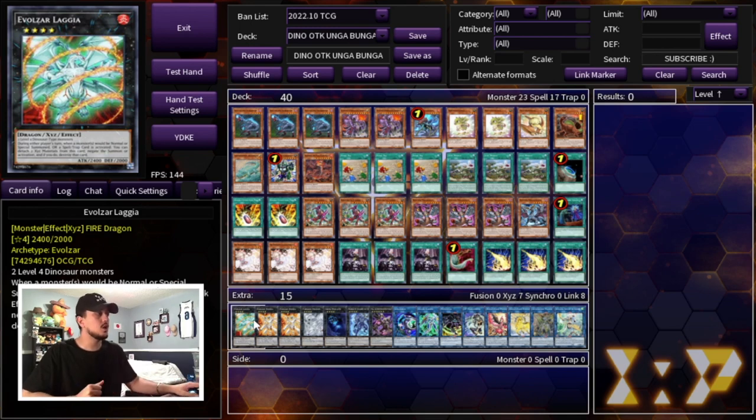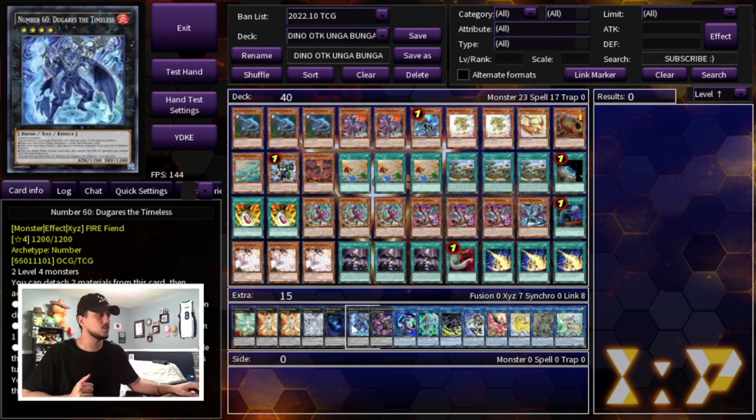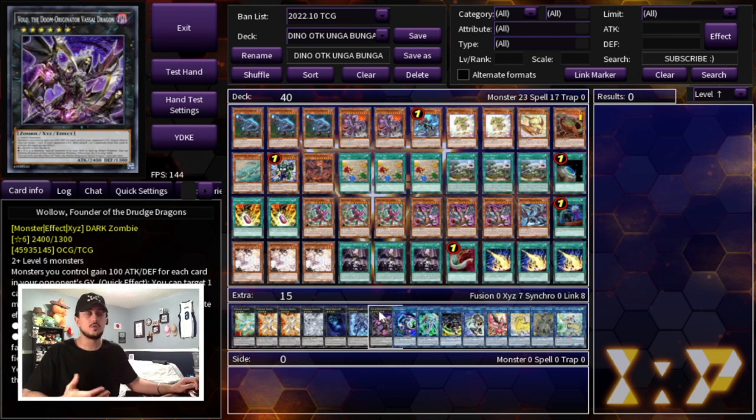Moving on to the extra deck — we're playing one Evolzar Laggia and two Evolzar Dolkka. These are really powerful especially when your opponent forces you to go first. You're going to be going second in game ones most of the time, but build your side deck for going first. Dolkka and Laggia are great going first. We're playing Tornado Dragon for back row matchups and Dweller — if you can end on this turn one, it's very powerful against the Tier Limit matchup. Dugares also helps you OTK. We're playing one Abyss Dweller... one Number 38: Hope Harbinger — sorry, one Wallow. Wallow is a rank four you don't go into very often with only Bestial monsters, but it acts as a DD Crow and is strong against Tier Limits and Sprites.